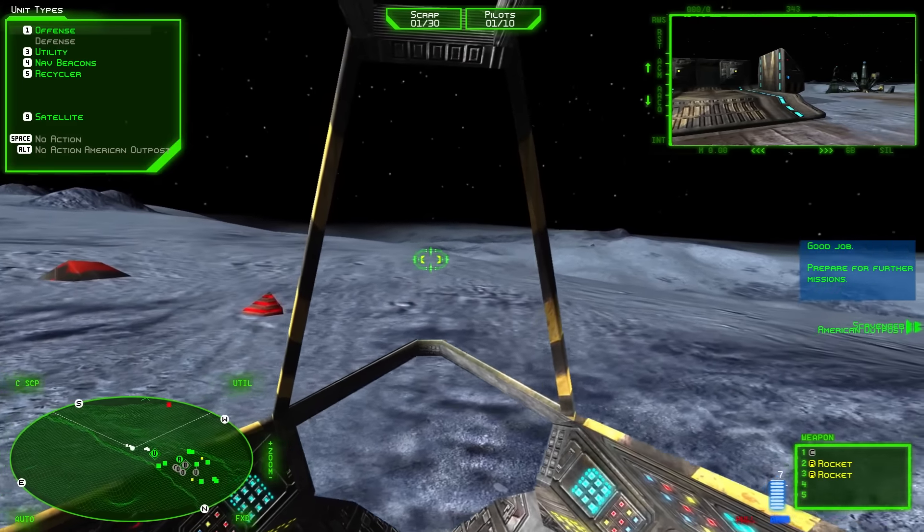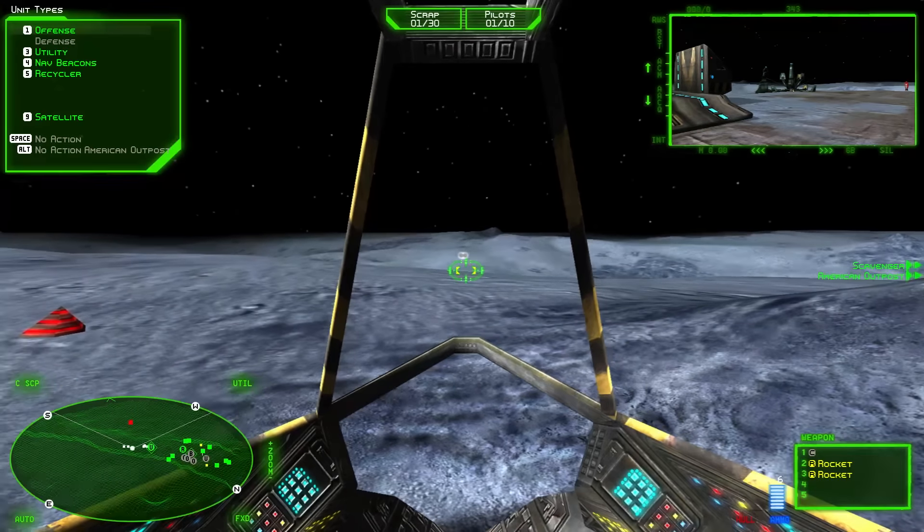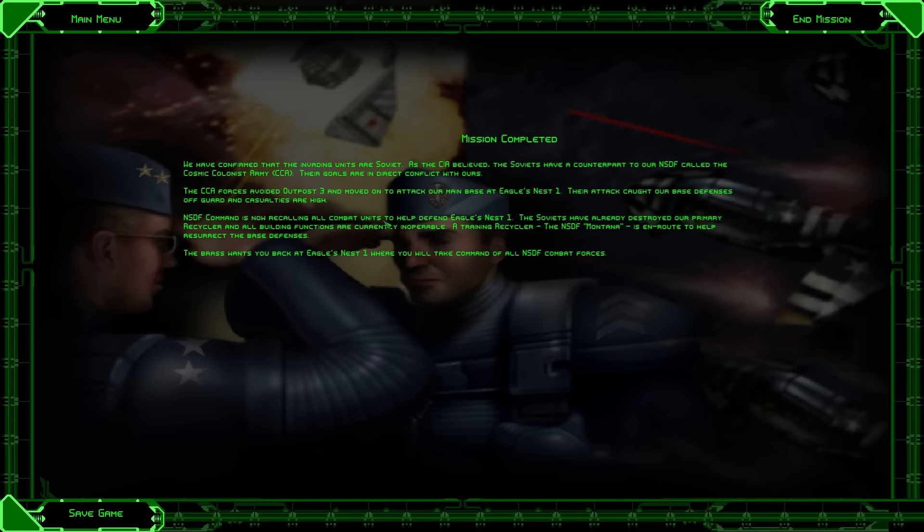That's the whole first mission. They've maneuvered around Outpost 3 and are headed towards Eagle's Nest 1 — await further orders from NSDF Command. Mission complete. We have confirmed that the invading units are Soviet. As the CIA believed, the Soviets have a counterpart to NSDF called the Cosmic Colonist Army. Their goals are in direct conflict with ours, and the CCA forces avoided Outpost 3 and moved on to attack our main base at Eagle's Nest 1.